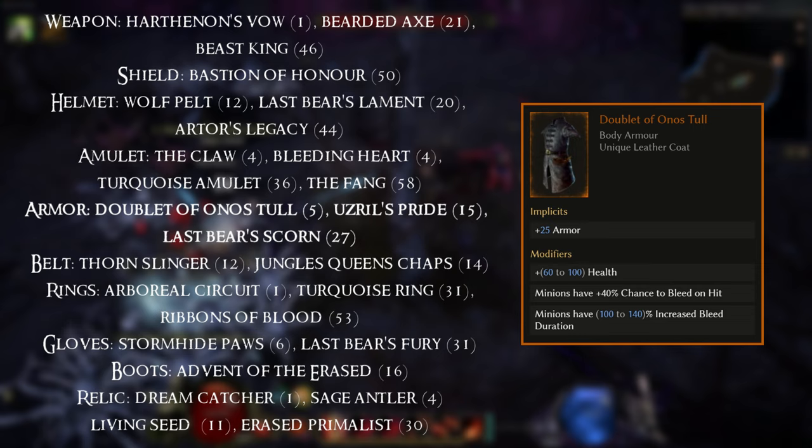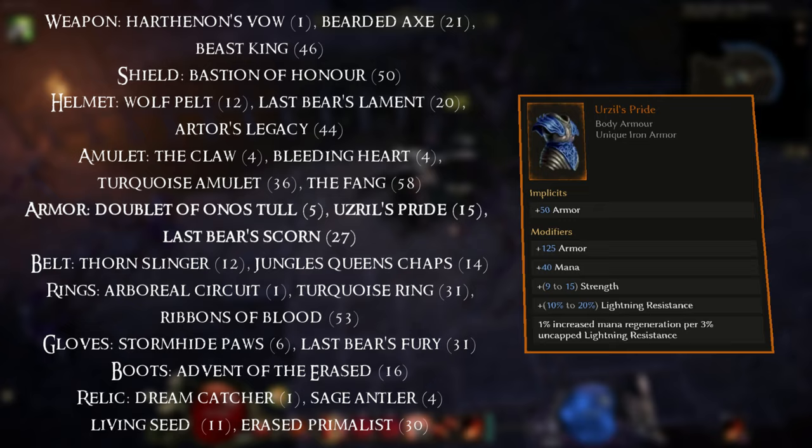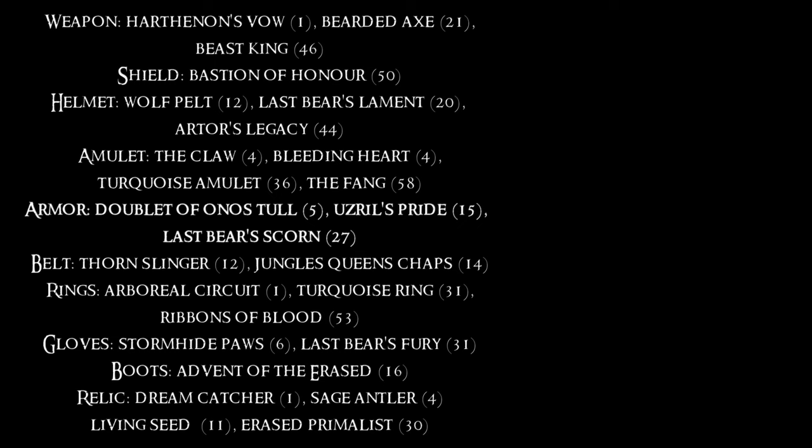We have three items for Body Armor. Starting off we have the Doublet of Honest Toil at level 5 — great for minion setups. You've got Uzreal's Pride, which can give you some survivability at level 15. And then lastly you have Last Bear's Scorn, equippable at level 27.